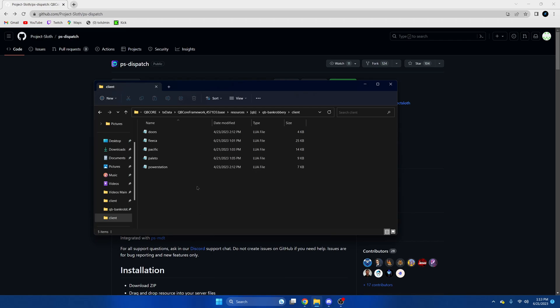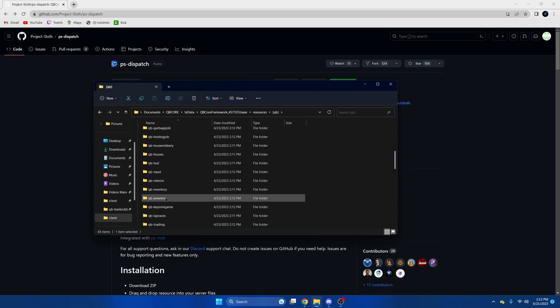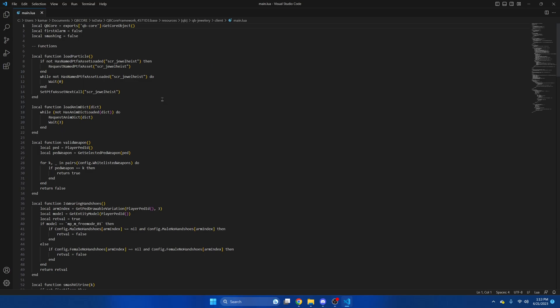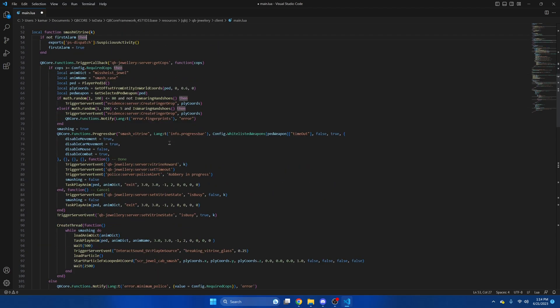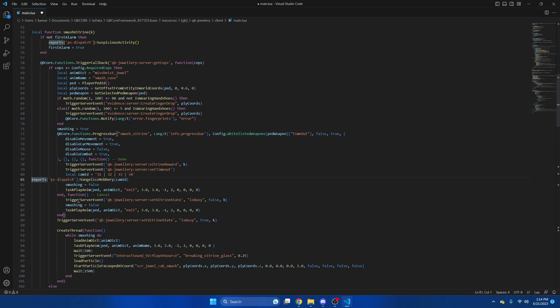Next, I'll show you guys how to change the Jewelry Robbery alerts. So go back to the QB folder, go down to QB Jewelry, open the Client section, and open Main. We're going to scroll down to line 54, hover over it again, and replace it with the export. Then we're going to go down to line 80. Click File and Save.